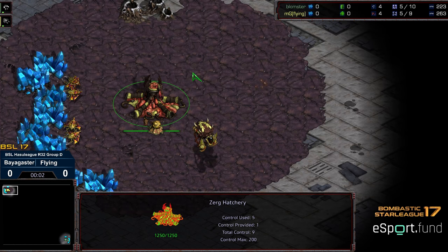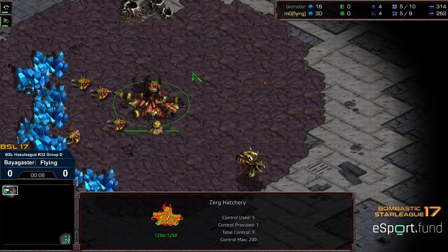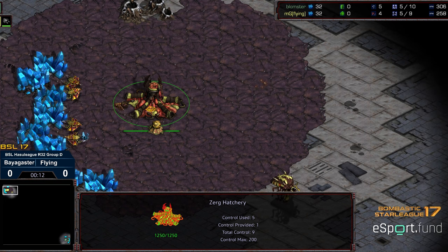Hey guys, welcome to another commentary done by Diggity. This is going to be BSL Hustle League round of 32, group D, losers match. I don't have the winners match — I have some duplicate replays of the losers potentially. Anyway, this is Bloomster versus Flying.